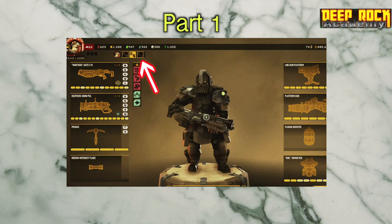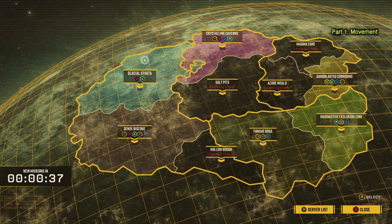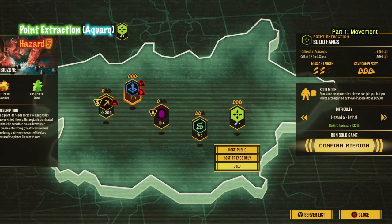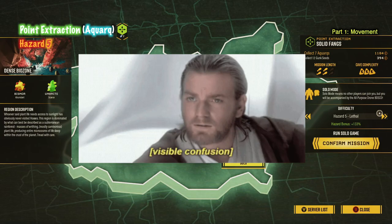I recommend going to your loadouts and using a different one, either copying your main or just doing whatever you want, because we're going to be making some changes and I don't want to mess up what you've already got going. Next, we want to find a Point Extraction mission — the Aquarq mission — on Hazard 5 solo. We're just going to focus on your movement, your guns, your play style, your build, and not as much on actually beating the mission.